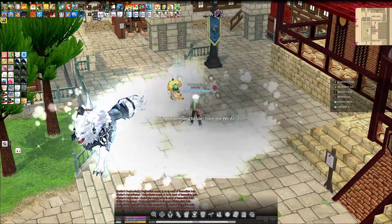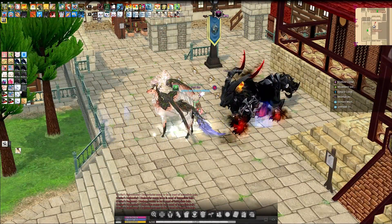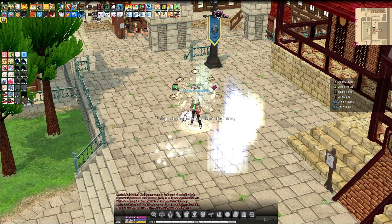Friend summons also help you save on hotkey space. For instance, the standard bone dragon main pet with mirror dragon friend summon lets you unbind all of your mirror dragon hotkeys and replace them with more pets.